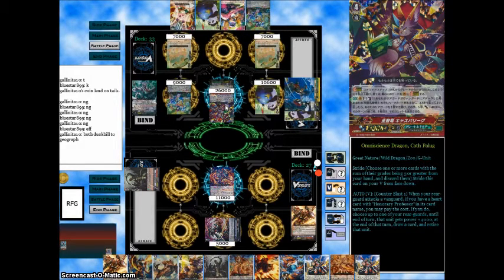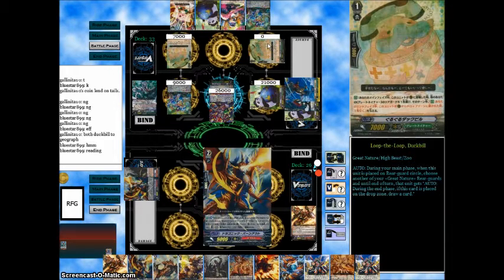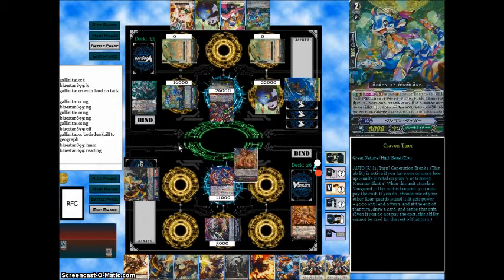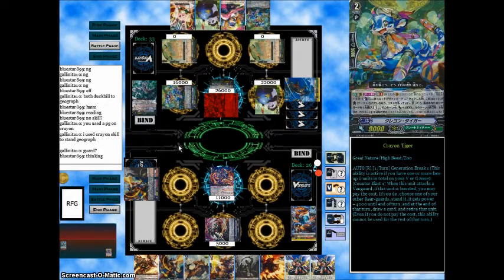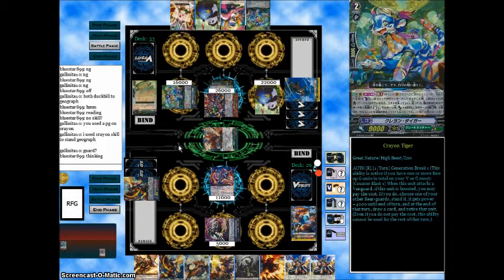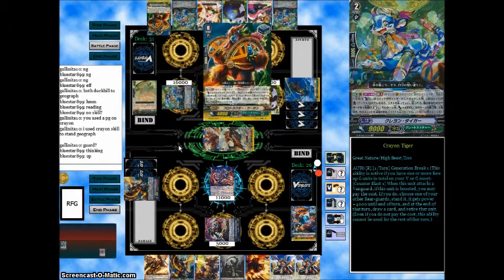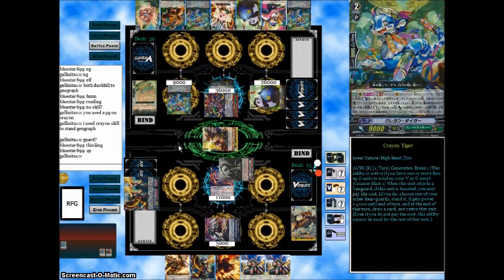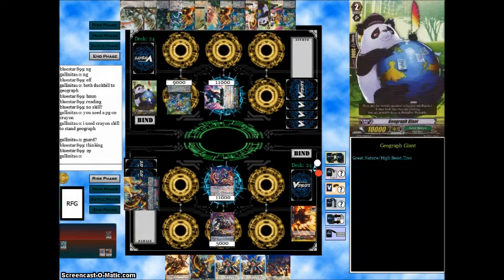I figure the G-Guardian would be very helpful for when he decides to do stuff. I stride into Desire and swing to the Vanguard. He lets it go, so I just kill a Starter — no real loss for him. He strides into his unit and starts doing Great Nature things. I decide to PGG his rearguard because I want to get Defeat Flare Dragon off, which completely throws him off. I PG his unit and then Defeat Flare Dragon his back row, while also throwing up another 10k shield. He swings and I guard off the rest of his attacks, using Balog to kill his rearguard.